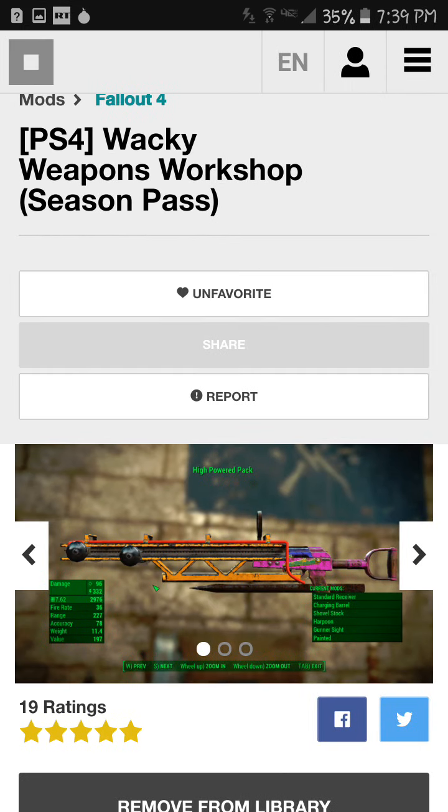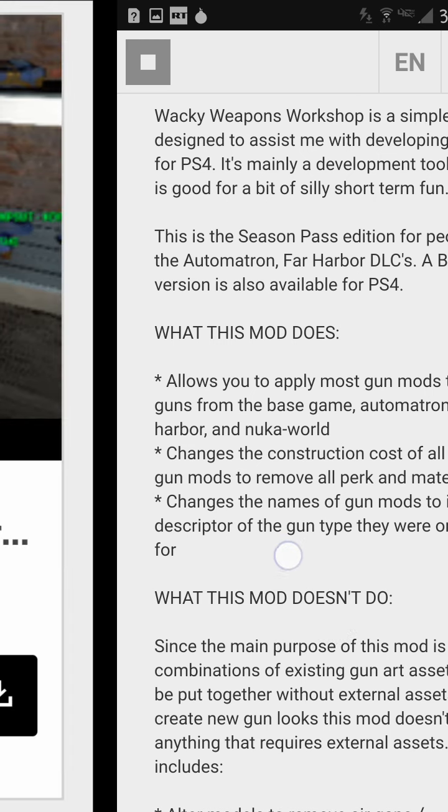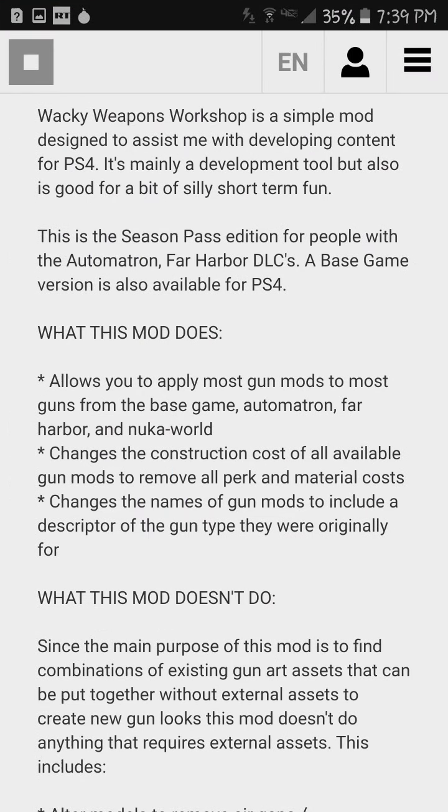The seventh one is called Wacky Weapons Workshop Season's Pass version. There's also a base game version. Most of the ones that have a Season's Pass version do have a base game version, in case you don't have any DLCs. It allows you to put most mods on most guns. You can turn your AK into a mini-nuke, or you can turn your pipe pistol into a 7.62. This is one of those more creative ones — it allows you to experience what you want for yourself. You're going to make some stuff nobody has ever seen before.